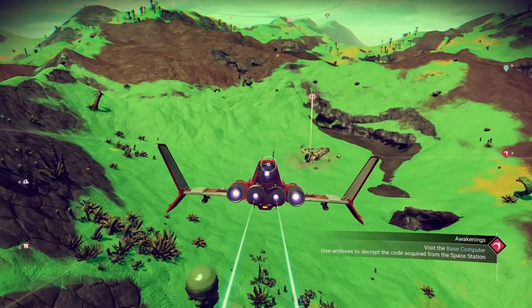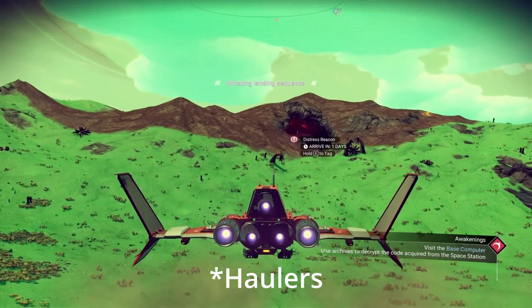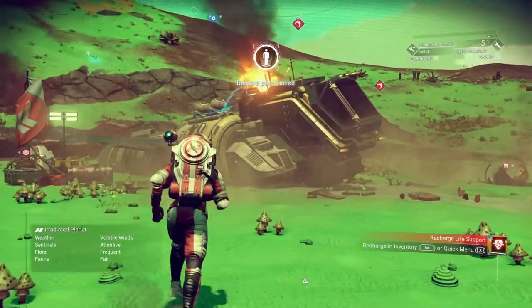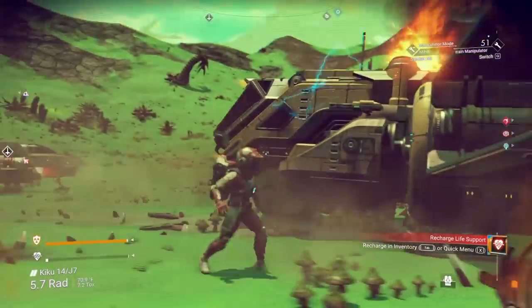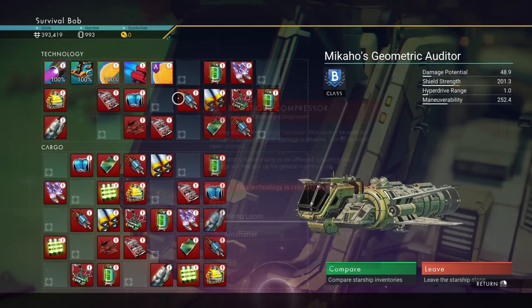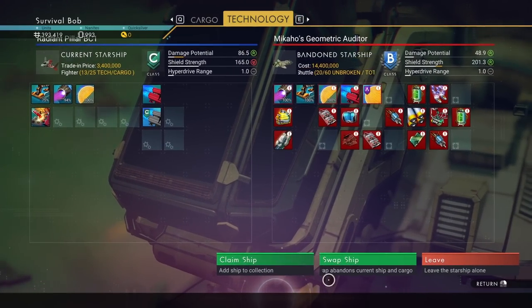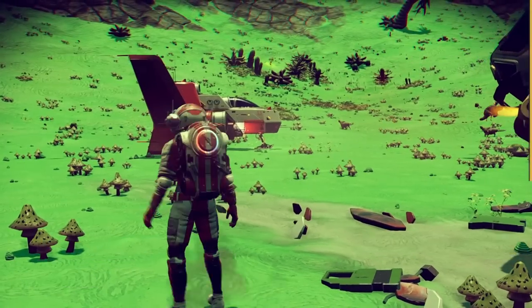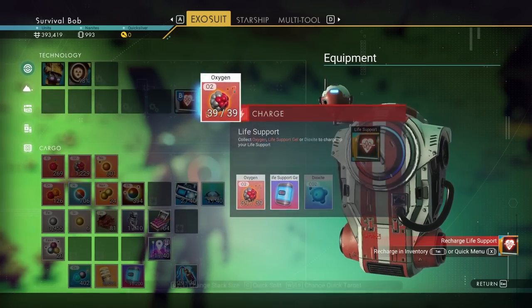This is a shuttle. There are explorers, shuttles, fighters, and freighters — the four main types — as well as exotics. They each kind of specialize in one thing. This is a crashed shuttle. It's a B-class again. We'll go ahead and claim it. You can claim or swap — I don't want to swap it, so I'm going to claim it. You can have up to nine ships now — used to be six. Nine is better than six.